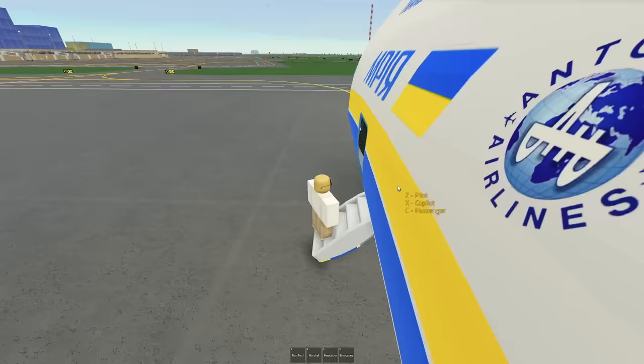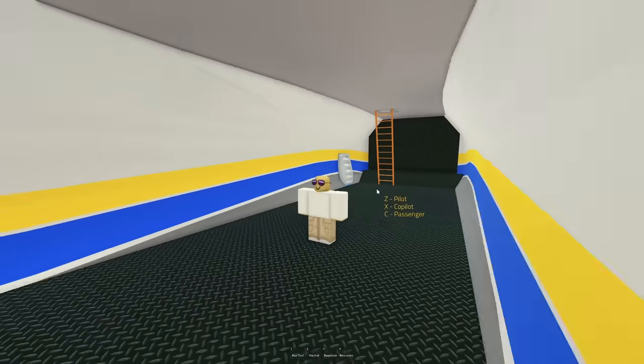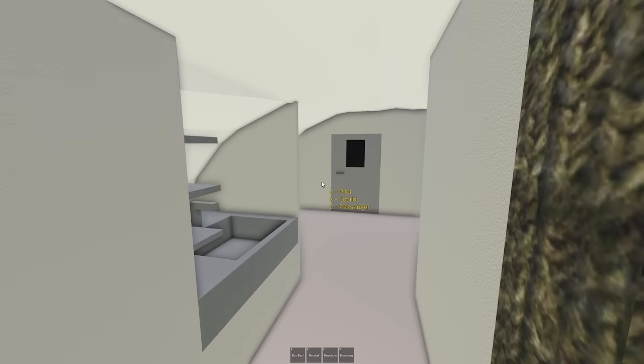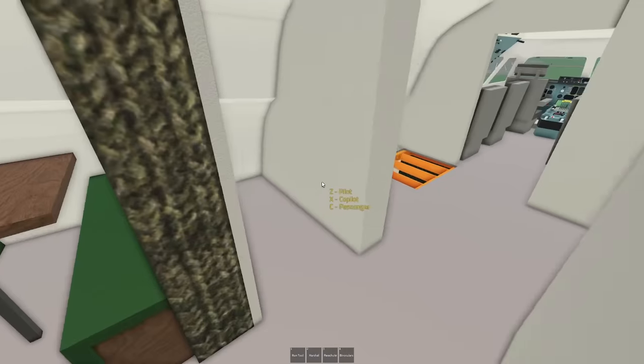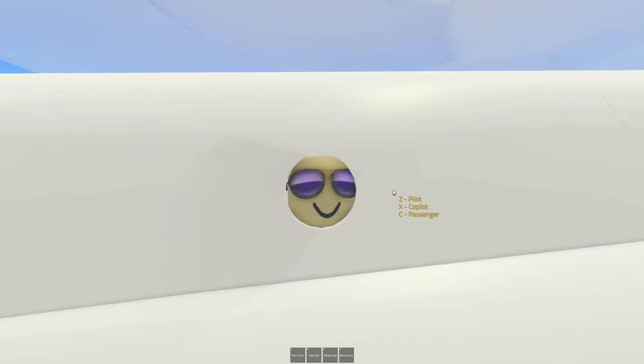The door opens — never seen that before in PTFS. So here we are inside the plane. It's pretty big. Up the stairs we go. Little interior up here. It's pretty cool. So much detail in here, it's kind of crazy. Got a little window here too. It's pretty nice.